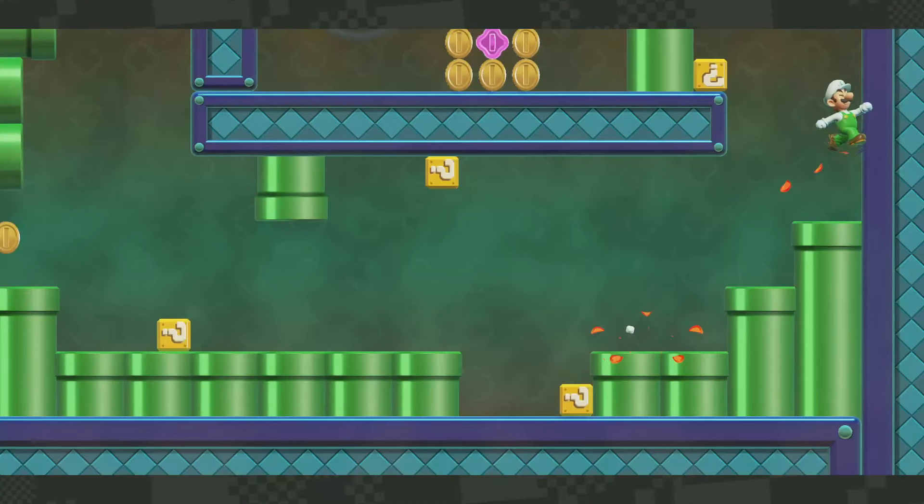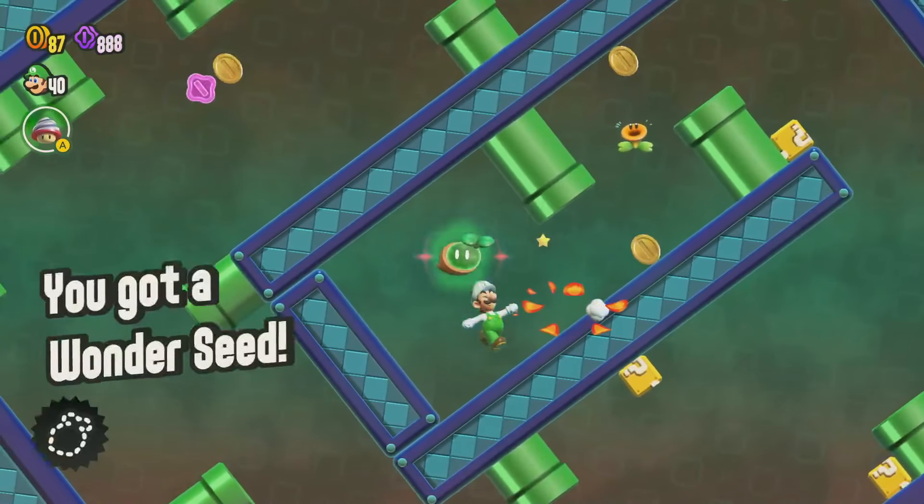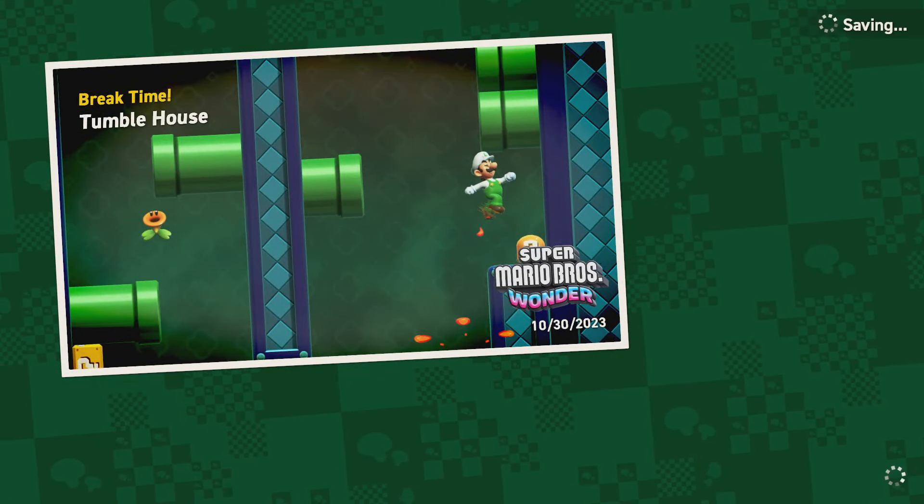Can I wall jump off of this and get up there? Yes! Now let me in there, and let me have that! There we are! That's so cool that you could get the Wonder Seed so quickly like that without too many rotations.